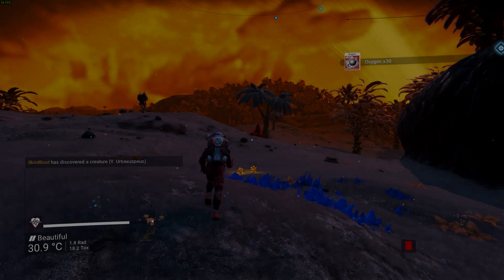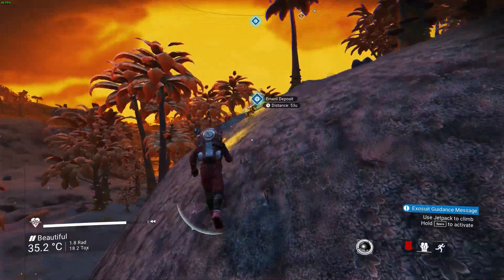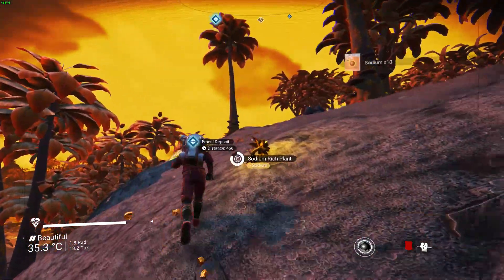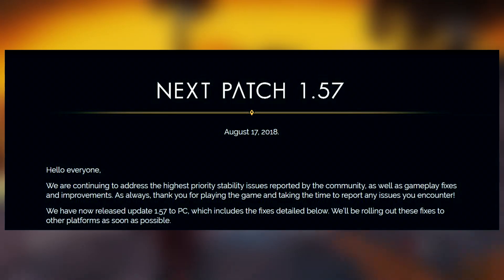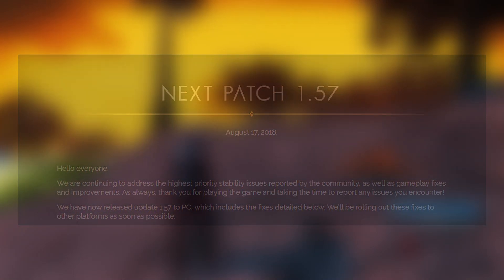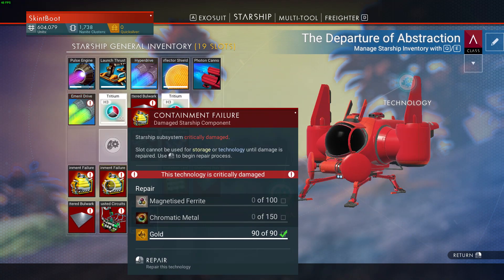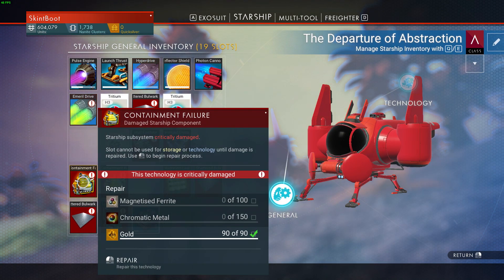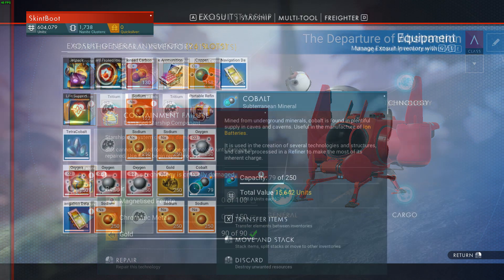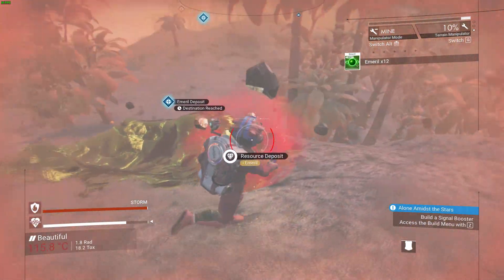Hi guys, it's Skimboot here and today I'm going to be bringing you a No Man's Sky video. What I'm going to be looking into is the recent 1.57 patch and what important fixes and changes it brings to console versions of No Man's Sky. 1.57 has been active on PC since about the 17th of August, but consoles have recently got the patch and today I thought I'd go over the most important changes and fixes.